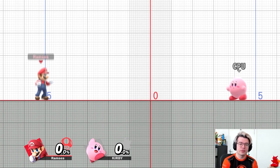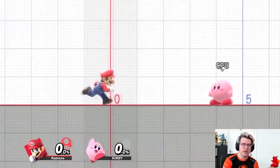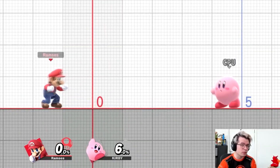Let's talk about ground movement first because you have three options on the ground. The first one is to walk, which you do by tilting your stick forward. When you're walking, you can do anything you would like — you can use any attack and you can always change directions. It's a little bit slower, but it leaves your options open.